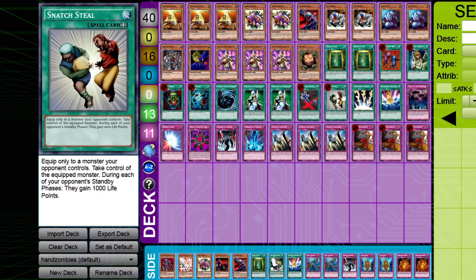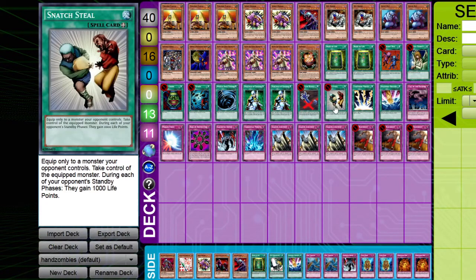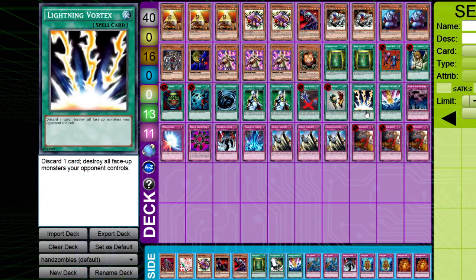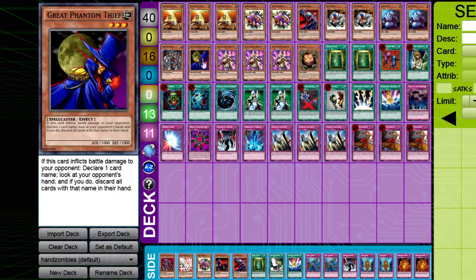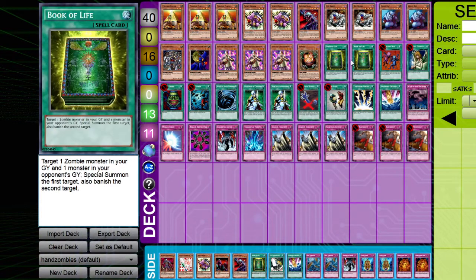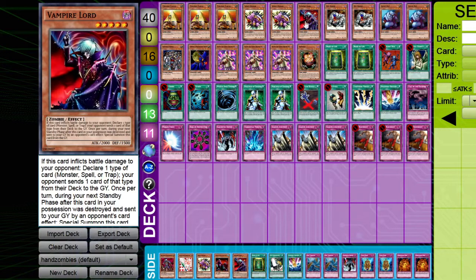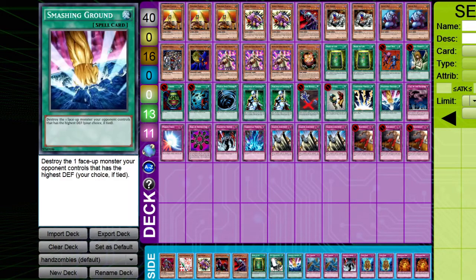We have Snatch Steal to take the opponent's monsters, and since we run tributes, you can tribute it if needed. I also run Lightning Vortex to help clear the field for direct attacks from Spirit Reaper and Great Phantom Thief, and to discard monsters from hand to summon with Book of Life. One Smashing Ground also helps clear the field, especially against Gravekeeper's Spy — Ryukoki can run over it, but Vampire Lord and other monsters can't. It's also useful since it hits the highest-defense monster the opponent controls, often targeting Chaos monsters.